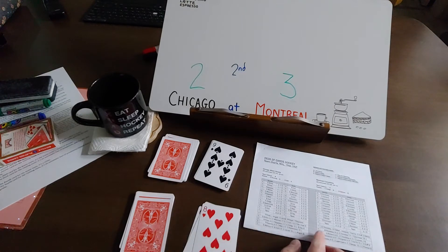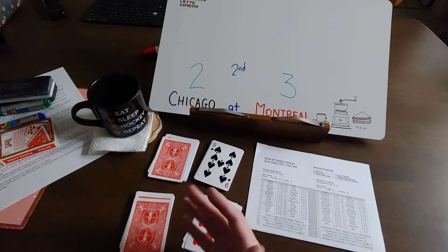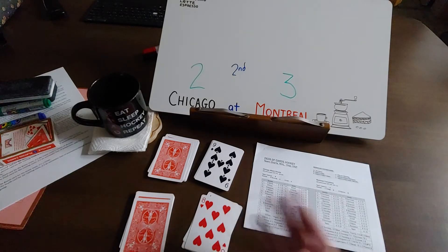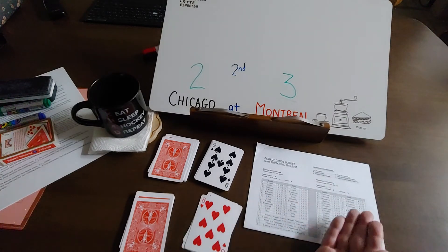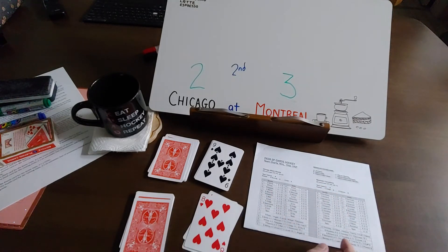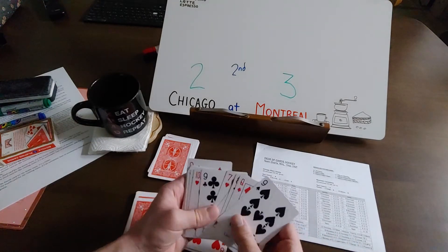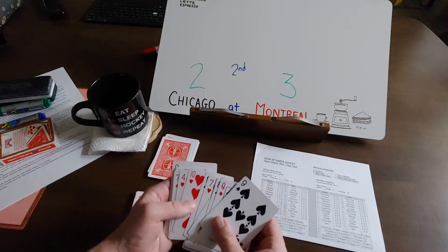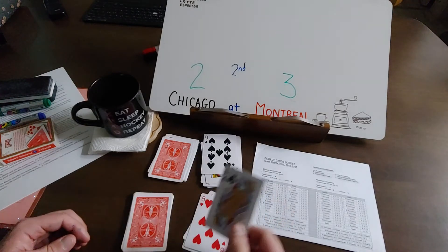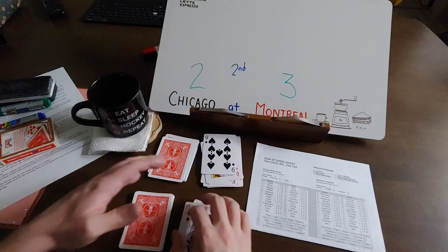Let's start there. Eight of hearts. Months ago when I was playing the game more regularly off camera, what I would do is flip for assists in between periods — write down who scored and who set up the goal scorer, then flip for assists during intermissions. But a red eight. So, Ferguson from Richard and Gilles Tremblay. And earlier it was Backstrom scoring from Terry Harper — I'll flip for that marker as well. Queen of clubs — that's Claude Provo. So, Backstrom from Harper and Provo.